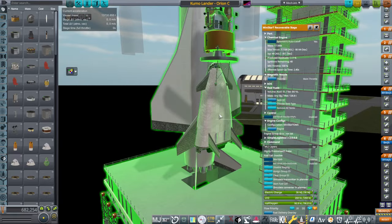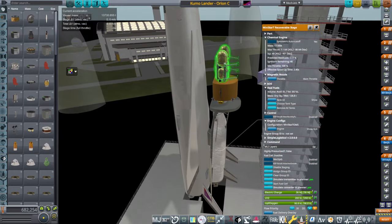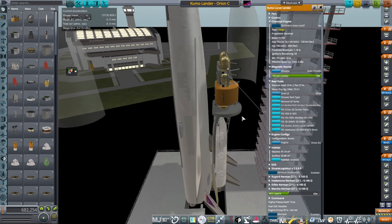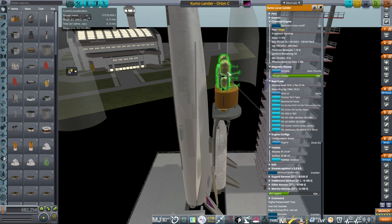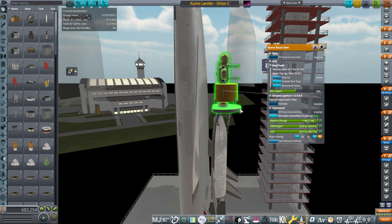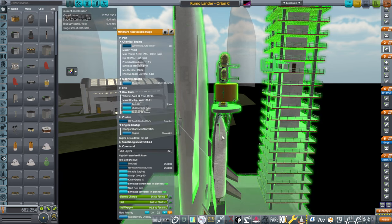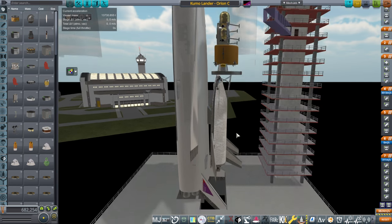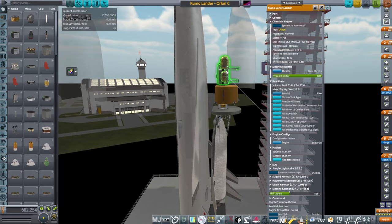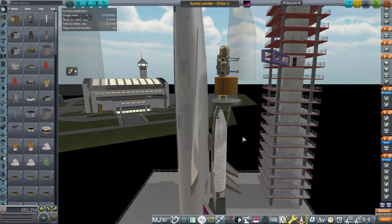The Venture Star variant is being used as a second stage here to boost the payload. I also have a lunar lander — the Kumo lunar lander — which normally has drop tanks, but in this case it will be landing directly on the moon with a boost tank to transfer it there. This stage gets halfway to orbit, this one completes orbit and comes back down, and this boosts the Kumo to the moon. I have not done this before with this system because the Kumo was previously too heavy.